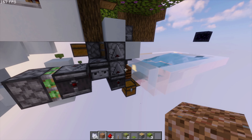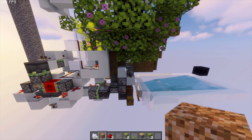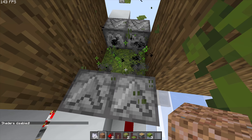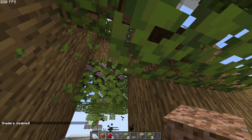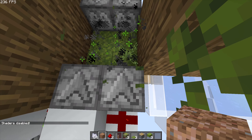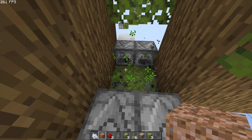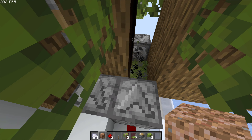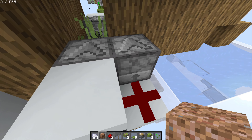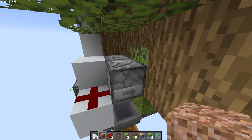Now if we turn on the farm, there's a lot going on. It's kind of dark — I'll try my shaders for this part. As you can see, the azaleas grow, and the dispensers on the side are shooting bone meal into them to force them to grow. We need to keep removing all that growth, but there's a tree right there — we just get trees every now and then.